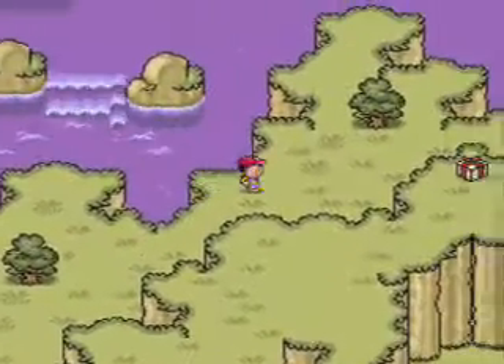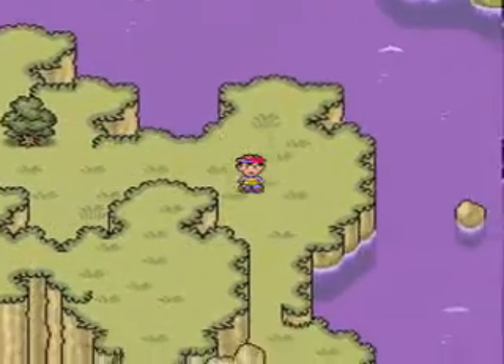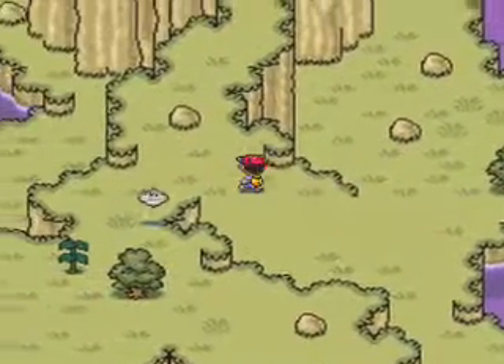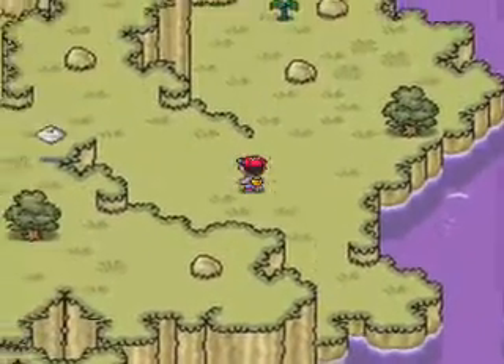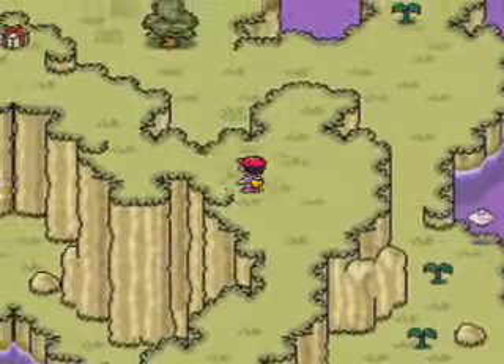Peaceful Rest Valley is kind of a messy-feeling area. There are a lot of dead ends and it's a confusing layout. There are really annoying enemies, like that moving tree right there — that's called a territorial oak. The big deal with that enemy is that once it dies, it will explode and do like 300 damage to you, which I can't really handle right now.